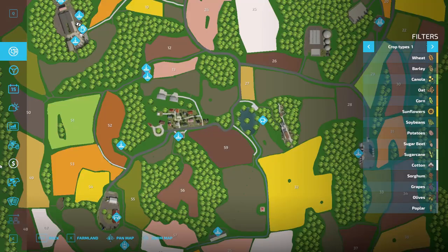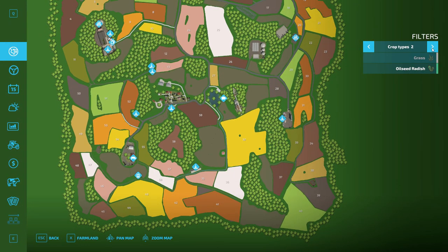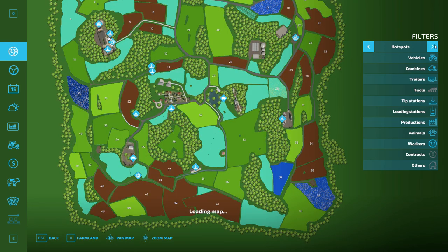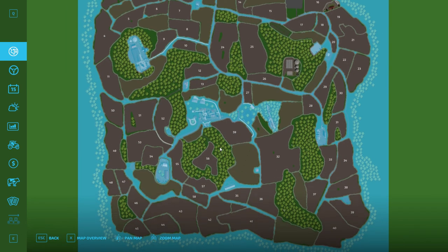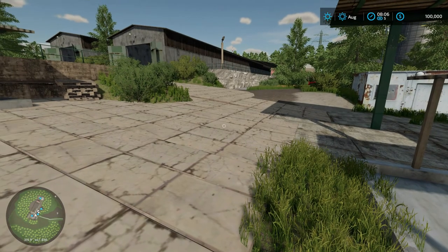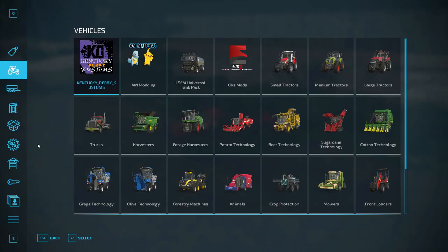What does the map look like? Usual fields, usual fruit fields. What are we starting with as far as land is concerned? It looks like we own just that bit - about a hundred thousand dollars for a decent sized land. There's also a couple of areas I'm assuming would be grass or something like that - two hundred and twenty thousand dollars. So we are on our farmland.